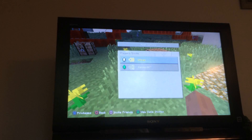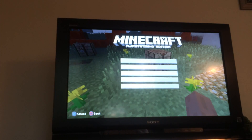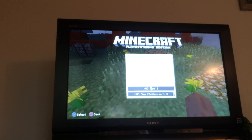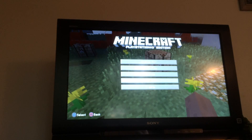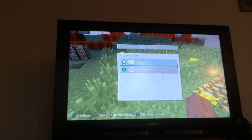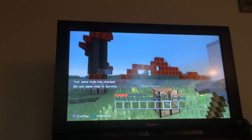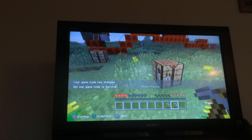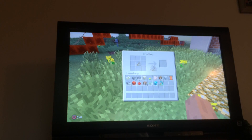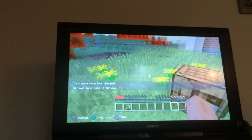I'll go to survival to show you I'm not cheating. One thing you need is classic crafting — you need to have classic crafting enabled. For this example, I have two damaged pickaxes. I'm just going to place these two damaged pickaxes here anywhere in the crafting grid and then I get one better pickaxe out.